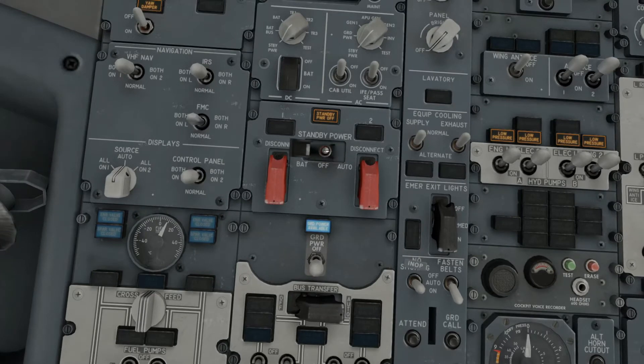Next, go to your battery. Make sure that your battery is on auto here for your standby power to run off. Then power on your battery because I'm going to be departing straight away.